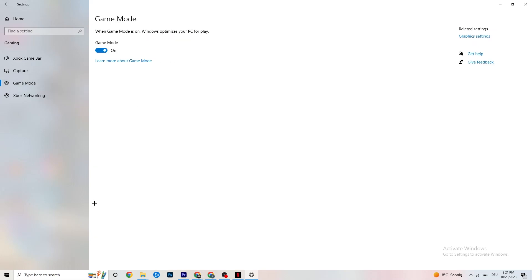Afterwards, hit Game Mode. This one is a little bit tricky because I can't tell you whether to turn it on or off — you need to check it for yourself. Turn it on and try your game, then check if it's working better, or turn it off. Once you're finished, go back to the main Settings.